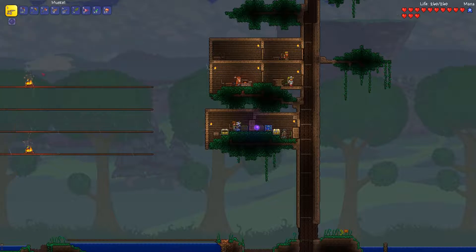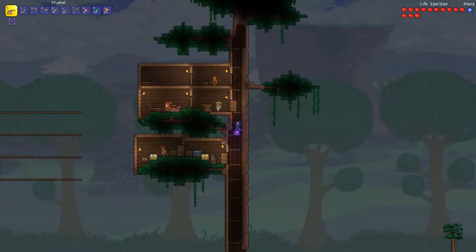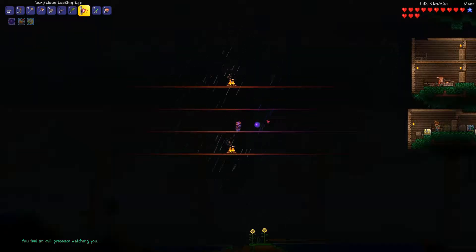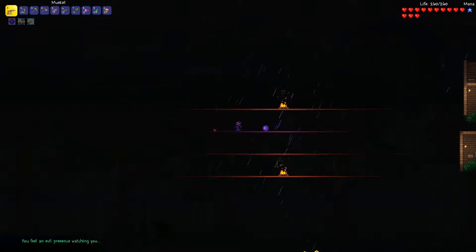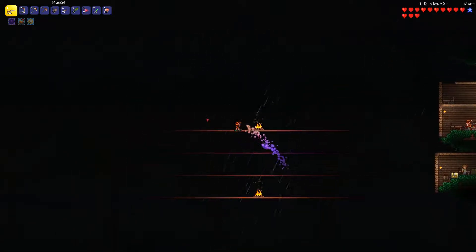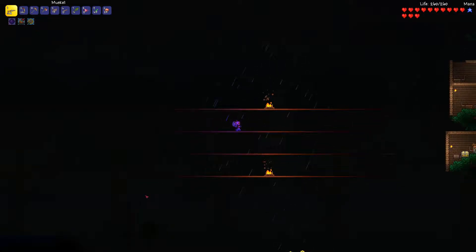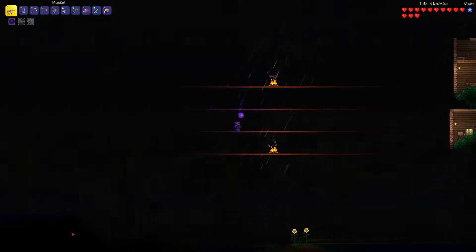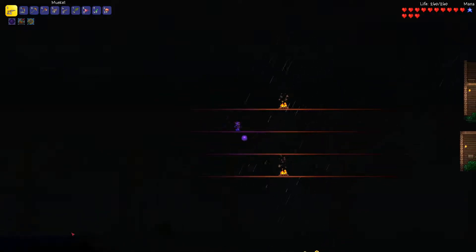Got everything set. Just need a few potions. Let's see what he's got — iron skin for sure, swiftness, archery. Yeah, maybe. I'll use that. Yeah, that's about it. I'll just wait now until the night and see if I can defeat the Eye of Cthulhu.